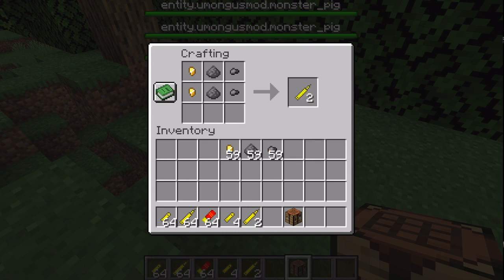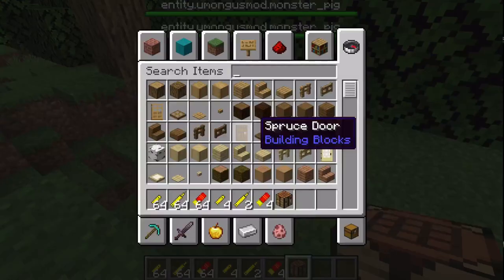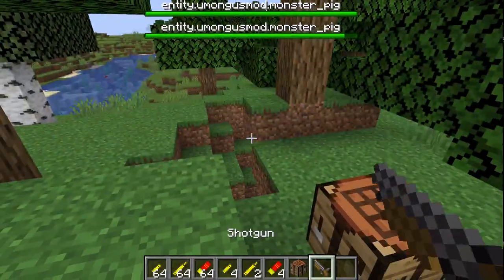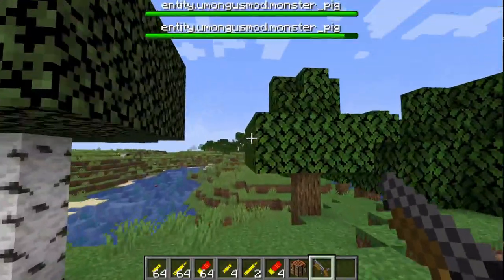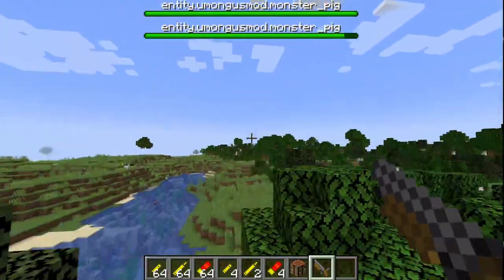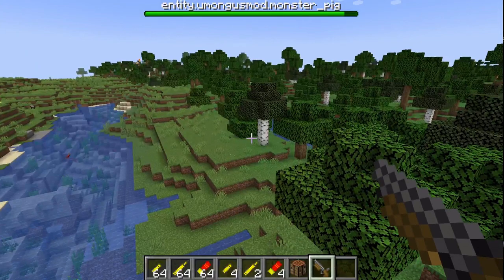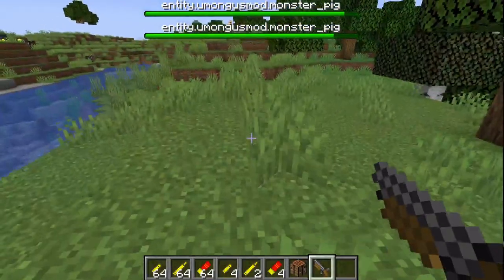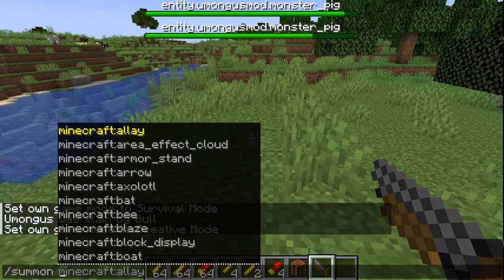And then to craft the shotgun shells, just make the third row, and you get four of them. Lastly there is a little change for shotgun shots — now there's slightly less spread and more snowballs being shot. The amount of damage done from a point blank shot is still the same: 30.